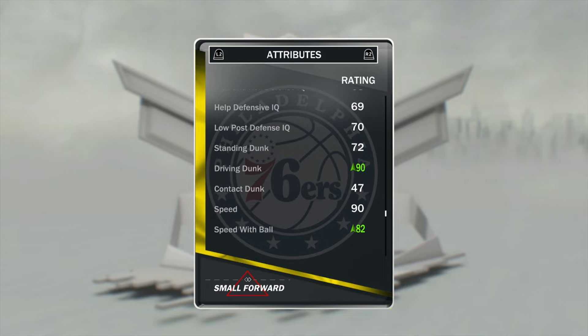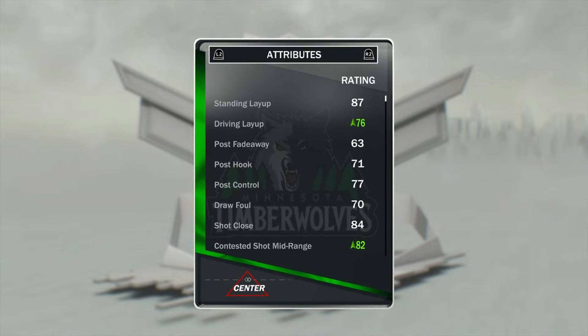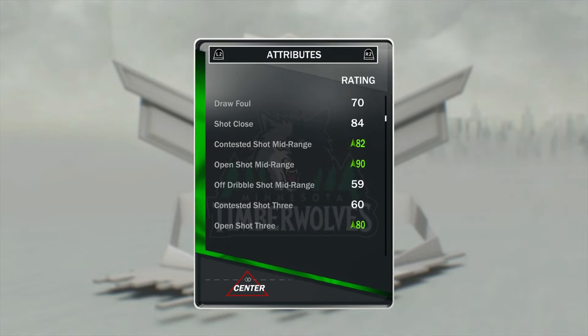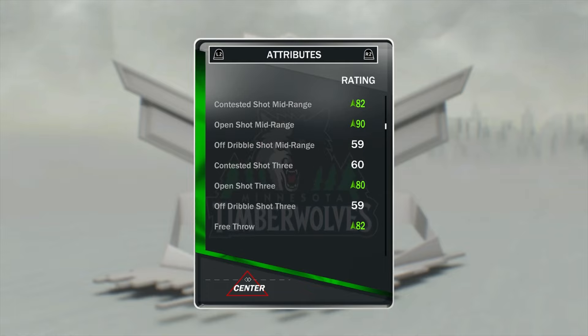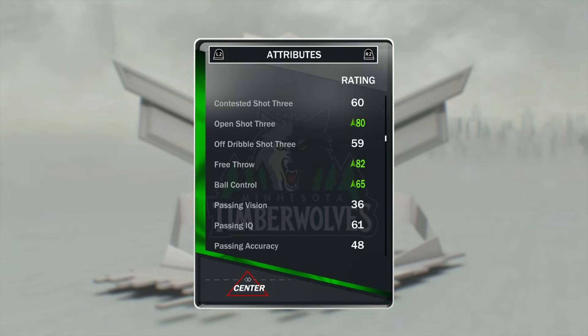His dynamic duel partner Towns is also pretty OP in the game this year. Towns' stats with the dynamic duel bonus: 76 driving layup, 82 contested shot midrange, 90 open shot midrange, 80 open shot 3, 82 free throw, and 65 ball control.